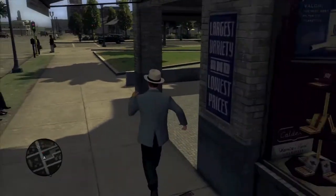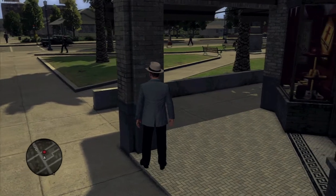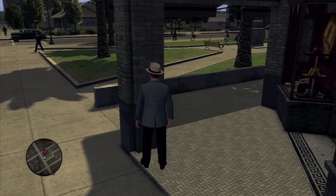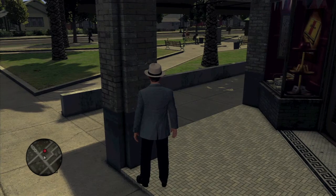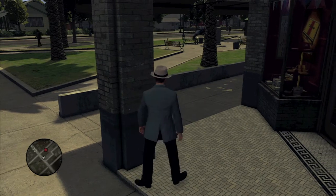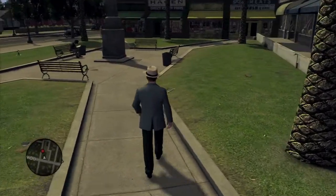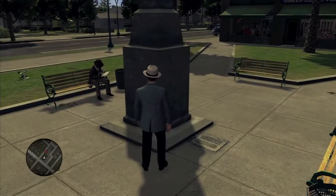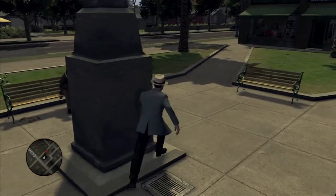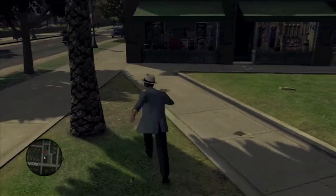She's gonna keep running, and behind this pillar right here is a pretty good place to hide. She's gonna keep walking. Once you find it safe, we're gonna jump over this curb right here and hide behind this big statue. She's gonna turn the corner again and we're gonna run over here, and hide behind this palm tree, and then the corner of this building right here.